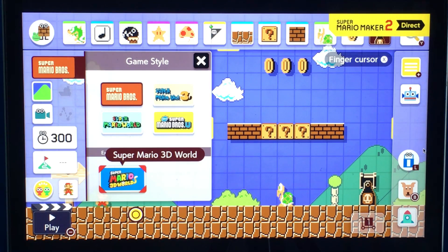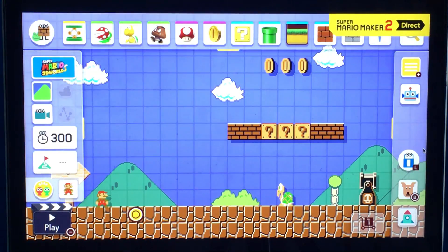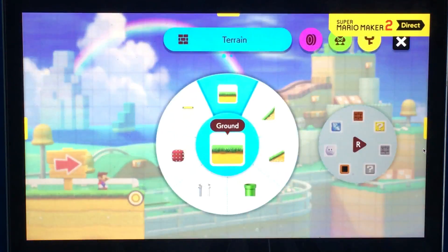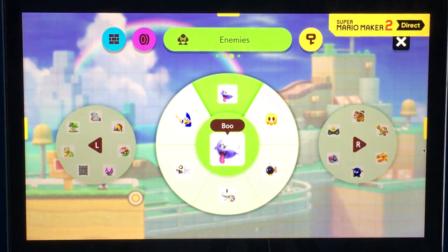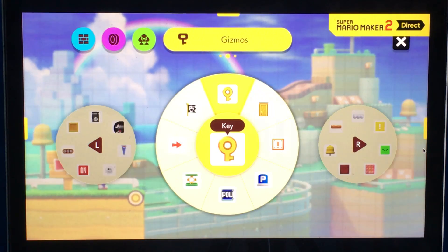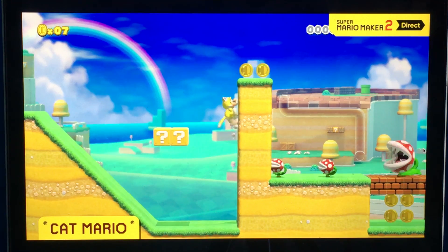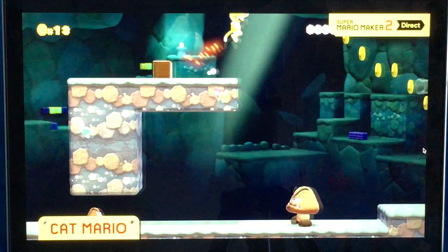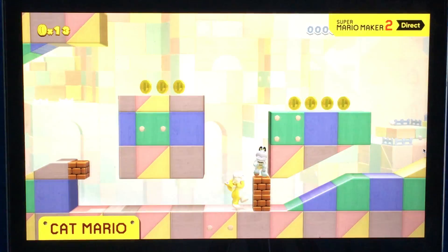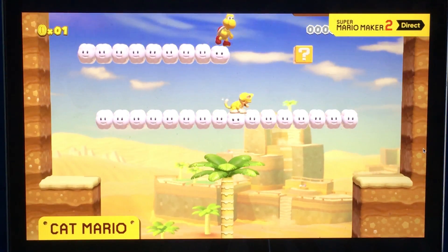3D World style is in! Wait, there's another spot — could they put Super Mario Odyssey there? The course you're working on will clear if you toggle between styles, because there are things you can do here that you can't do in any other style. You can't mention Super Mario 3D World without Cat Mario — climbing walls, pouncing! That looks like there's less delay when doing the cat dive. That's not delayed anymore like it was in 3D World.